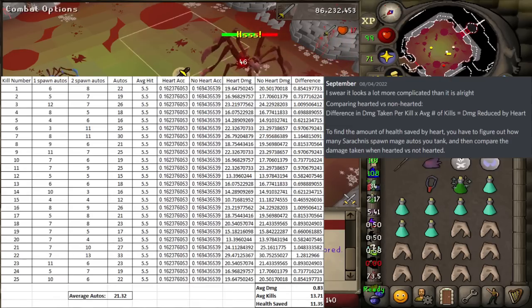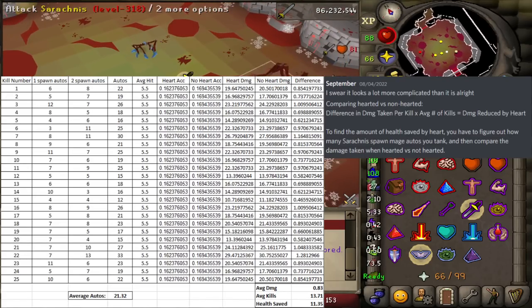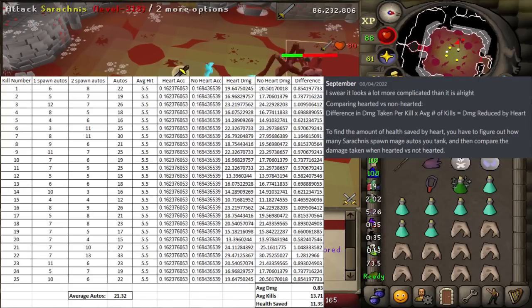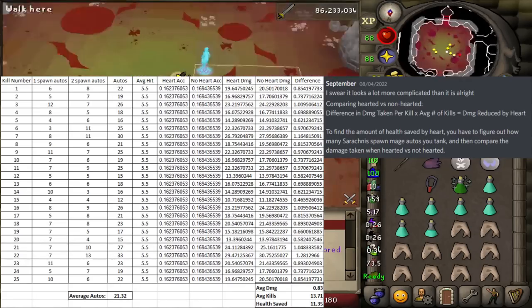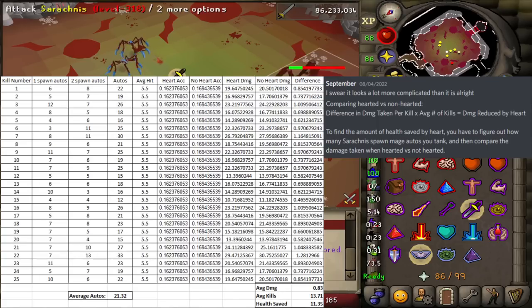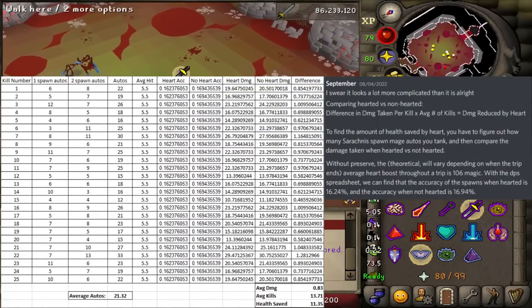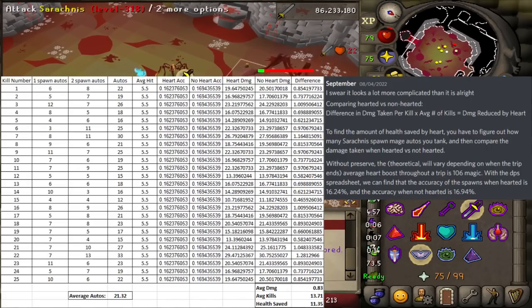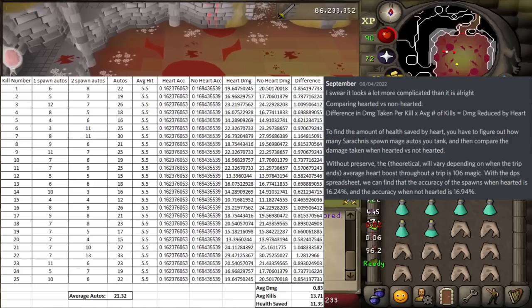Basically, to find the damage reduced by the Imbued Heart, we need to find the difference in average damage taken per kill multiplied by the average number of kills you get a trip. To find that out, we need to figure out how many mage spawn auto-attacks you tank during the average kill, and then compare it to Heart vs. No Heart. With the assumption that Preserve is not being used — which I never use during my Serachnus trips — your average magic level will be at 106. This also assumes timing the Heart close to minute intervals. With the DPS spreadsheet, we can calculate the exact accuracy of spawns when its opponent is hearted or not.